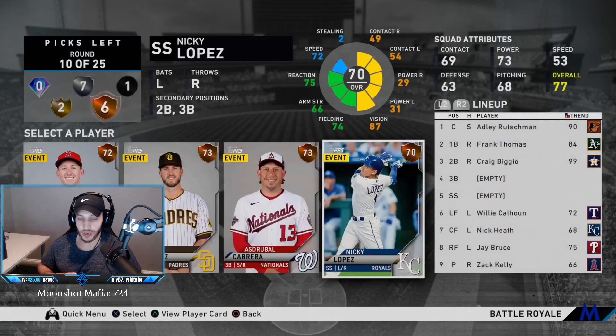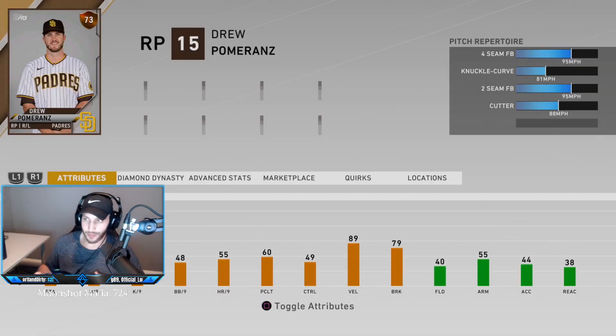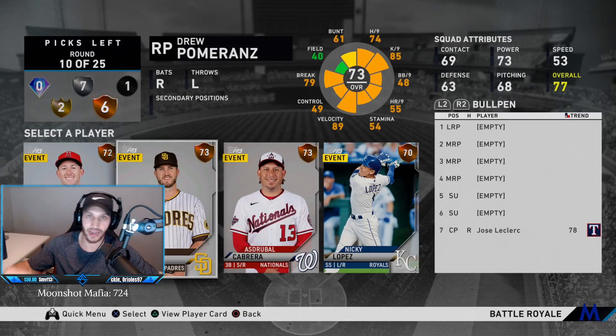Another bronze round — I don't want to waste another infield spot or a starter, so we're taking the lefty out of the bullpen. An important rule change from 2019: you can't just bring a lefty in to face one batter anymore. There is now a three-batter minimum — if I bring in Jude Pomerans, he has to face three batters or record the final out of the inning before I can change him. That's a huge change in BR.